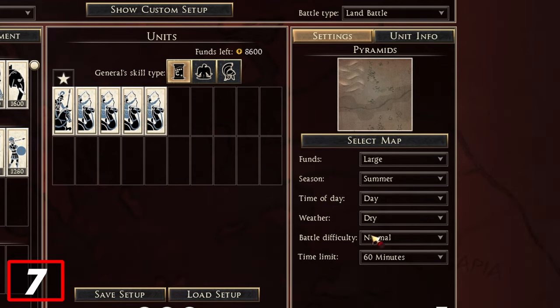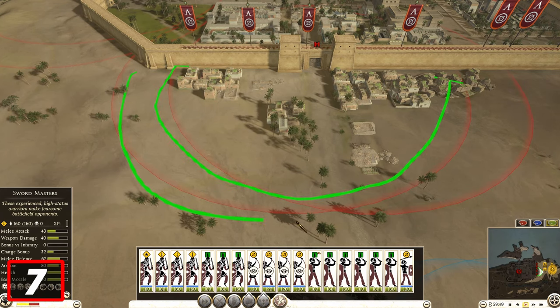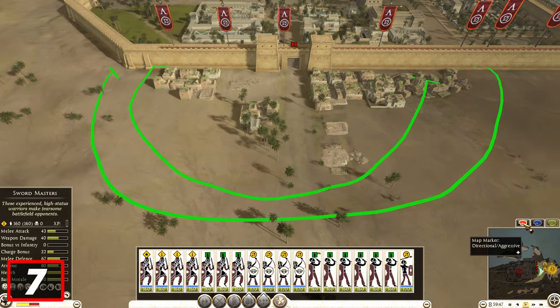Because if you don't put it at normal, you won't see the arrow tower ranges, which is very important to know. So the difficulty must be normal — remember that.